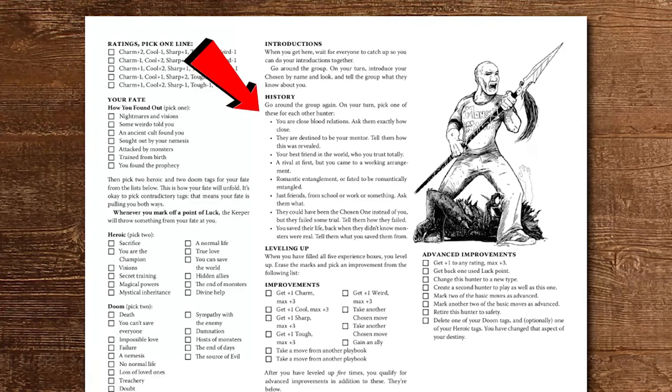In the history section of character creation, the group goes around and each person takes a turn connecting their hunter to another hunter by way of bullet point lists of options detailed on each character sheet. Maybe you choose the person on your left to be an old friend that you trust completely, but the person across from you has a bullet point they choose to apply to you that says you two are spouses who've drifted apart lately. This is really great for making the party jive together from the very beginning, and it injects some of the most incredible personal moments into nearly every session. Top marks.